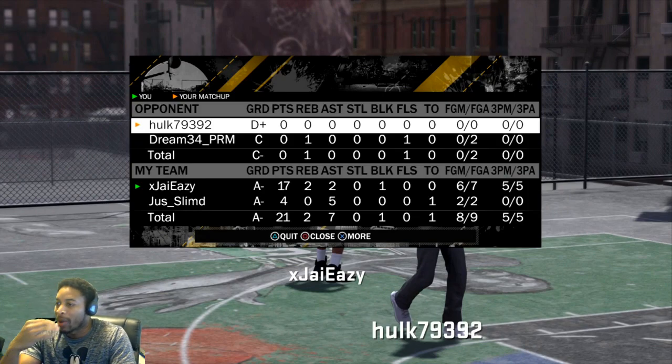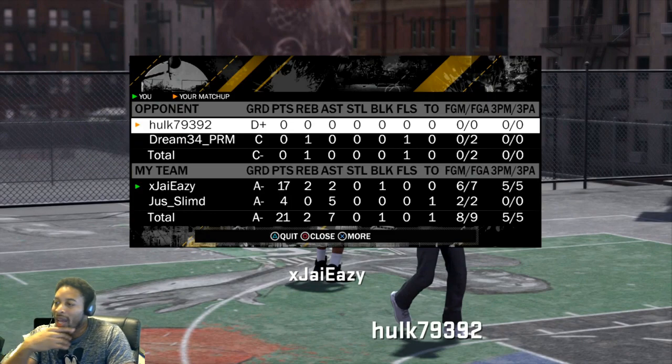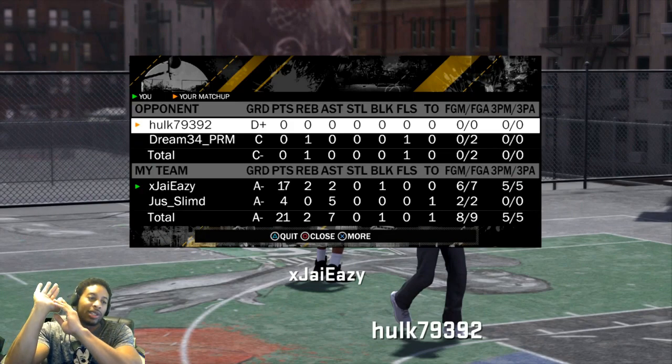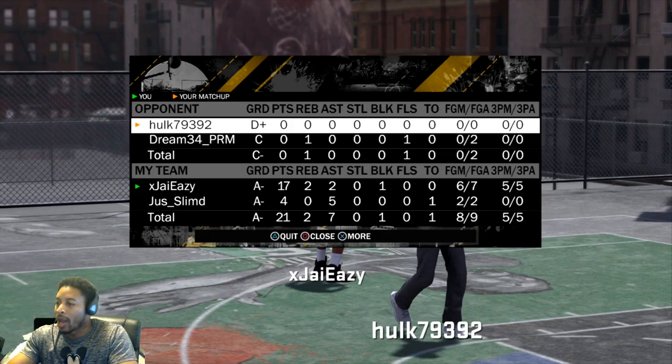We had those guys scoreless. I have a two-way sharpshooter, D has a two-way slasher, so it really wasn't gonna be fair for them until those guys get their stuff up. The only shot I missed was the one I deserved to miss because it was covered. Five for five from three in this game. Paul George — as soon as he turns his wrist over, that's when you want to let it go. You'd rather be a little bit early with it. Get it in that 75 to 80 range and it's gonna be cash.